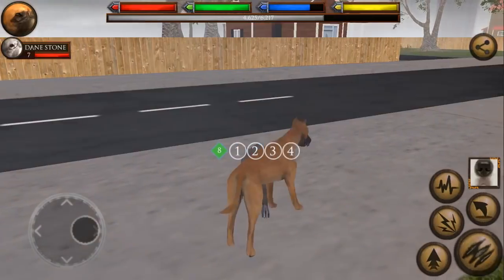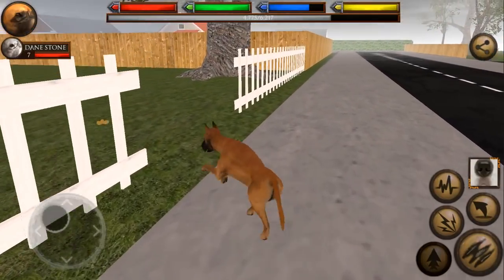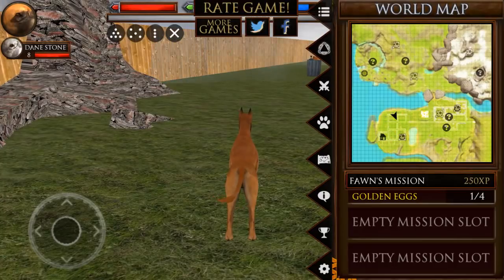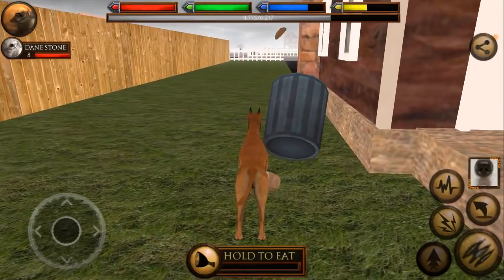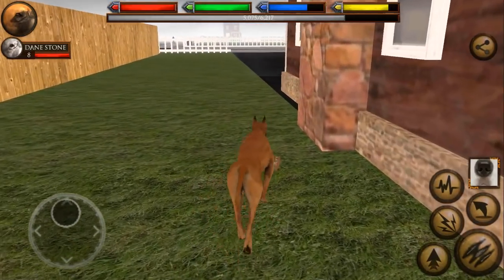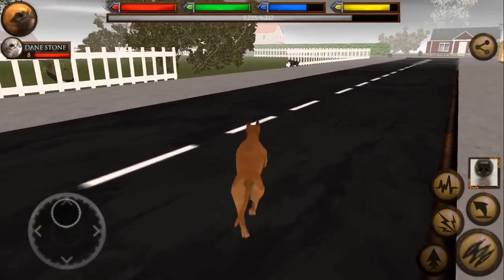I've had dogs that you couldn't trust their prey drive around smaller animals, but JJ you could do anything with - he would not lift a paw, he wouldn't snarl. Just the most gentle of dogs. And I know that didn't look very gentle against other dogs, but we're gonna say we didn't actually kill and eat the dog - we just wrestled with it. Anyway, with JJ, we didn't think twice about having him in the same room where one of the cats had had kittens.